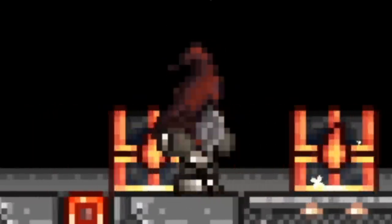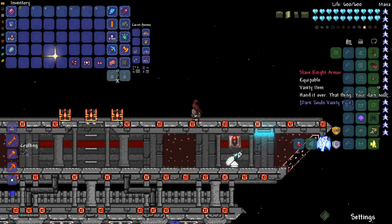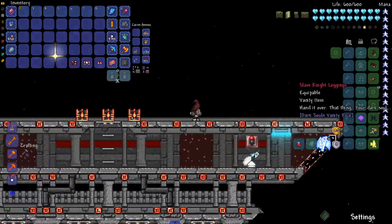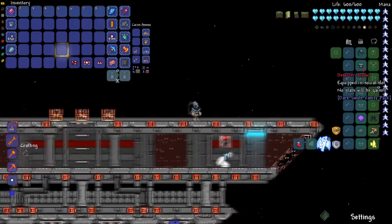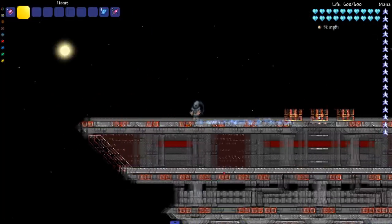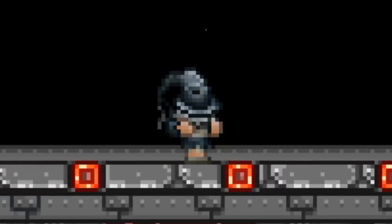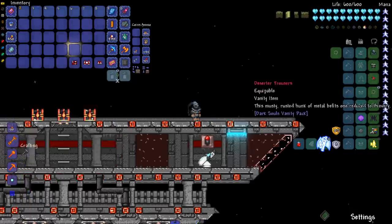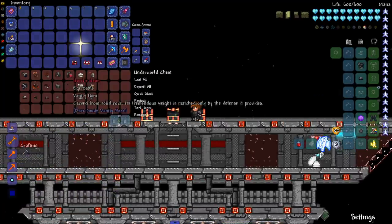Next we've got the Slave Knight armor — Slave Knight Gael, that's the boy. The description says 'Hand it over, that thing — your dark soul.' Up next is the Deserter set with the Thrall Hood, which I love. These little dudes ended my permadeath playthrough once, so shout out to them. The Thrall Hood description reads: 'This musty rusted hunk of metal... I'm the bomb and I'm about to blow up.'